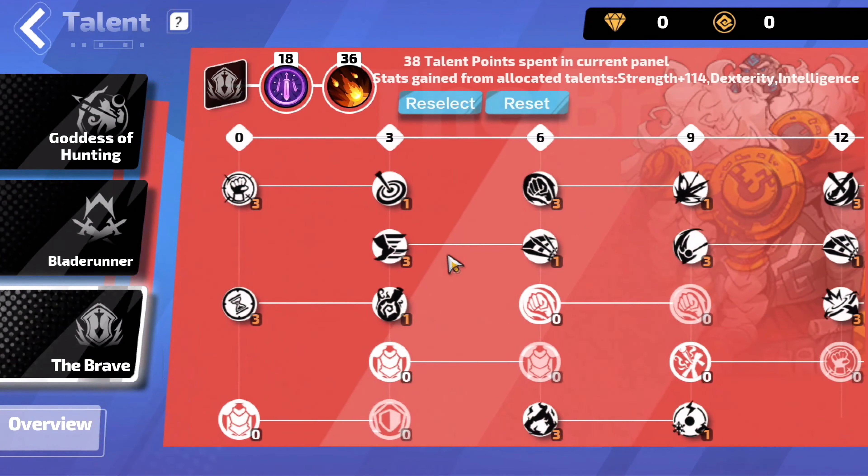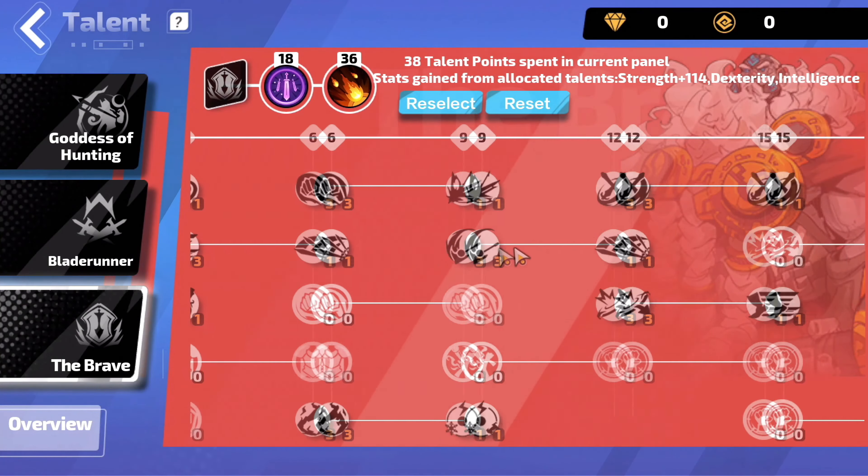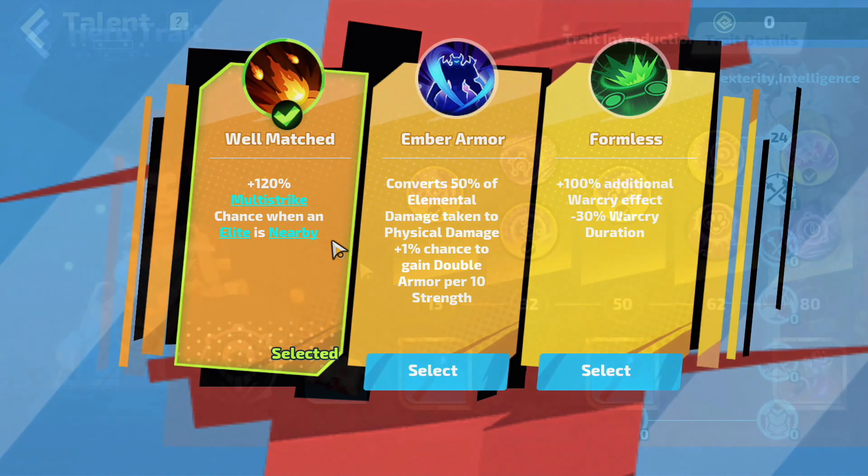Moving to the last Talent Tree, which is the Brave. This is how it should look till level 12, and then till level 24. For the first Core Talent, select Judgment. For the second one, go with Well-Matched.